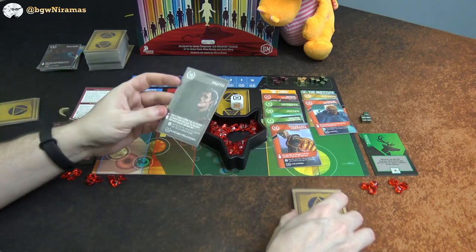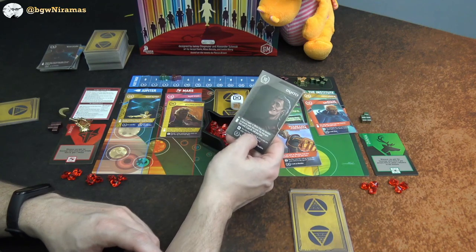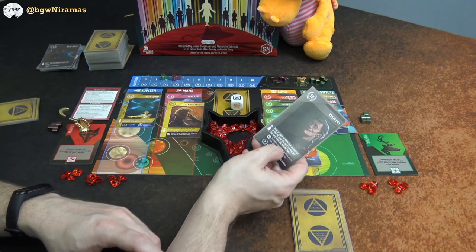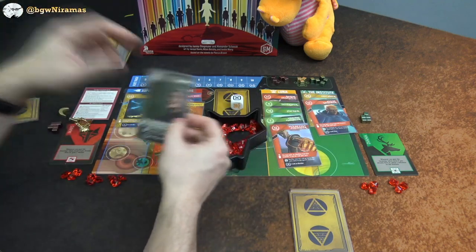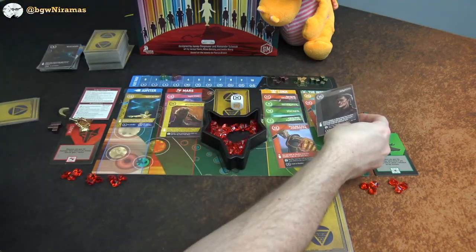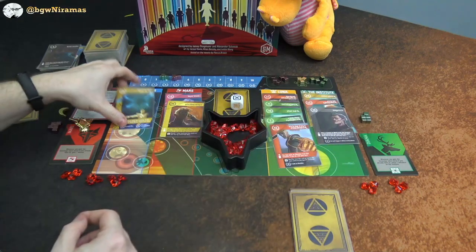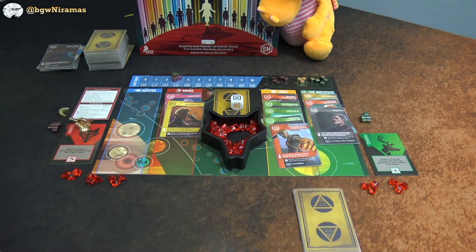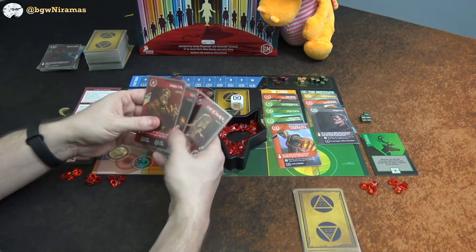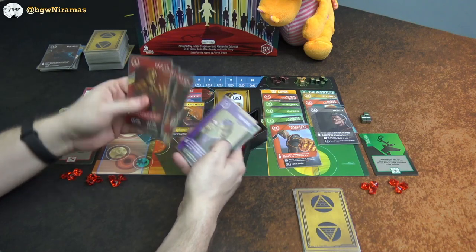Draco plays Danto: move a copper or white from any location to directly under this card, and you may gain that card. There are no coppers or whites, so he just places it and picks up the Ash Lord to advance on the track. He's kind of collecting golds now.